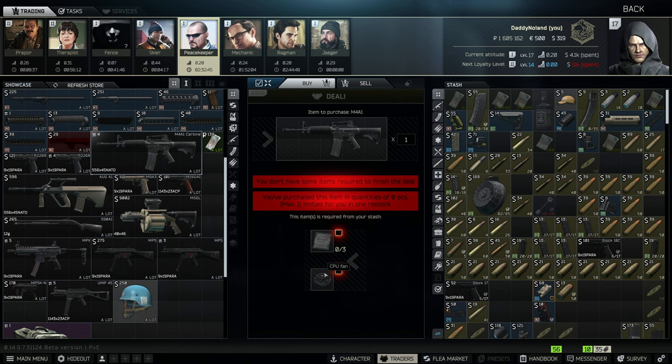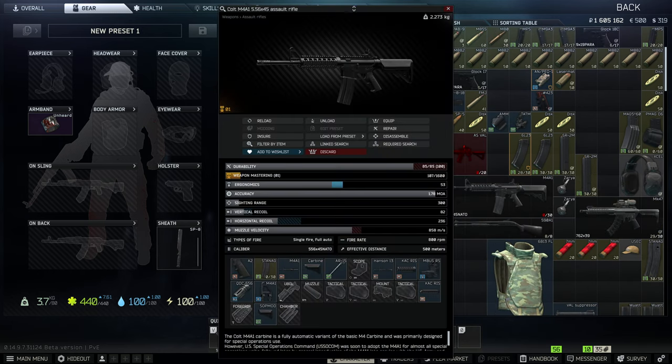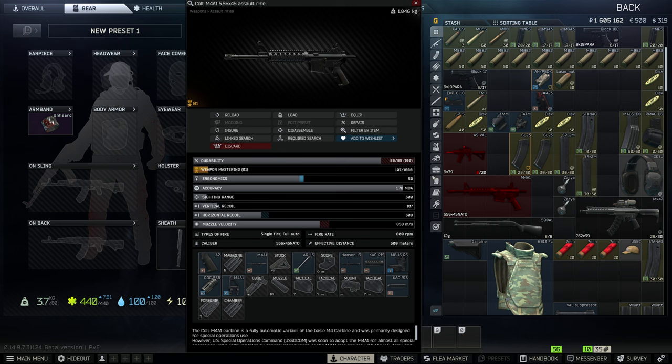I've just been doing PvE, just fighting, and the CPU and fans — or you can buy it if you're a higher Peacekeeper level for like $750 USD. But if we go ahead and pop back in here, we're going to be modifying this M4 right here. Basically pull out the mag, make sure that's all good to go.